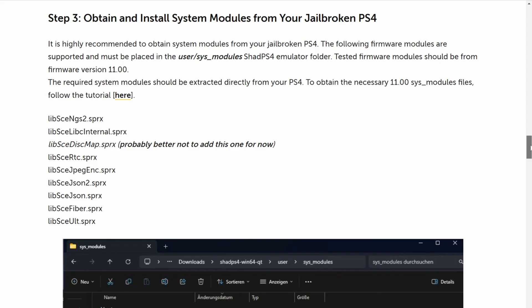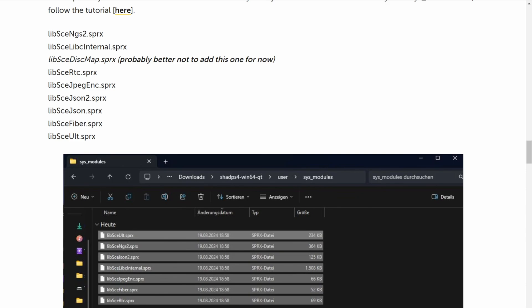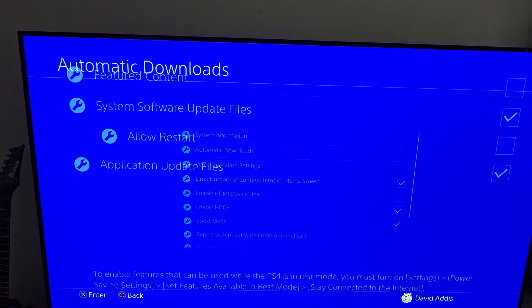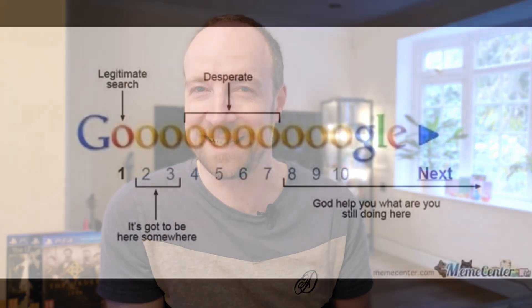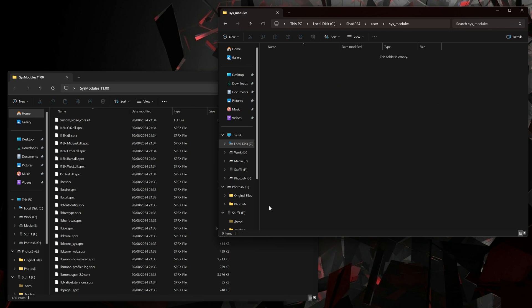Now you need some files. In particular, you need some system modules from a PS4 itself. The ethically correct way to obtain these is from your own PS4 by using a jailbreak or similar method to get access to the system files. If your PS4 has up-to-date firmware — at the time of writing version 12 is the latest — you won't be able to jailbreak yet, so you will probably just need to turn off auto-updates and wait. But if you have any version up to 11, jailbreaking is possible without any hardware modifications, and you can use this method to get your hands on the files you need. Of course, if this isn't possible for you, it is possible to find the files online — I just can't tell you exactly where. Once you have the system modules, find your ShadPS4 directory, go into user/sysmodules, and copy them there.